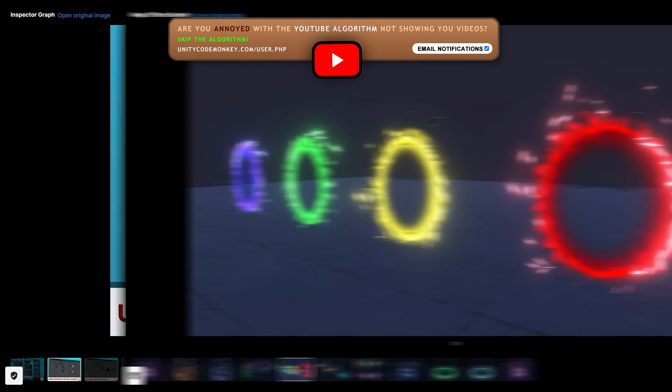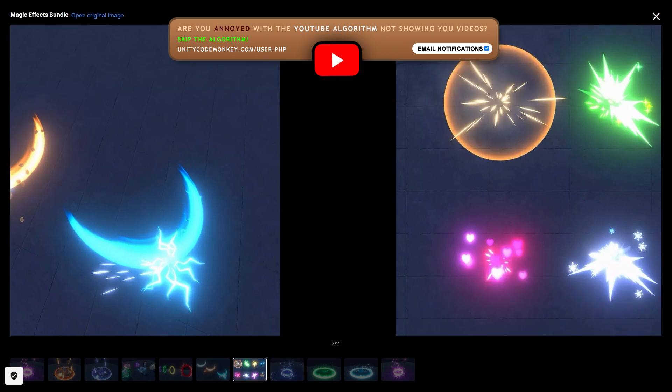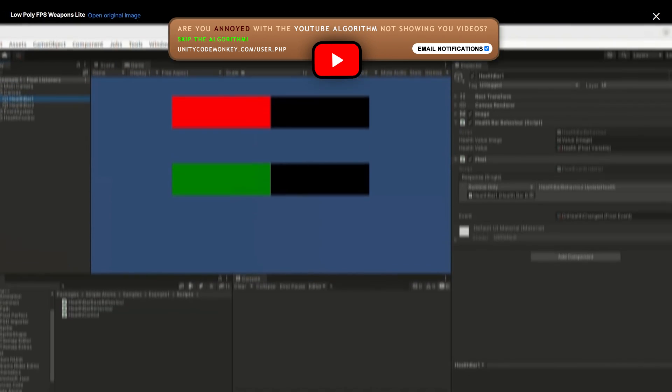Hello and welcome, I'm your Codemonkey! The Asset Store is full of awesome tools and assets to help you make your own games. There's more and more awesome stuff coming out every month, so in this video let's check out some highlights for March 2023.